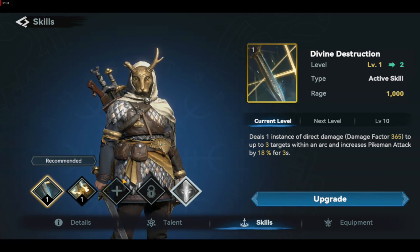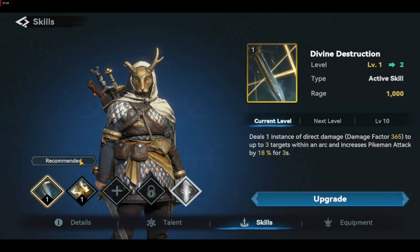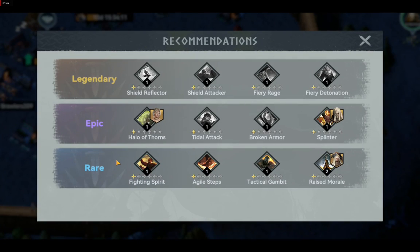If you want to know the best skill that will fit a hero, you can just click the Recommended button. Skills are categorized as Legendary, Epic, and Rare, but the best skill category is Legendary. If you have obtained any Legendary skill, you are lucky — just select it and use it for your main hero.